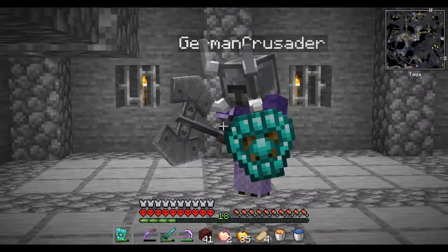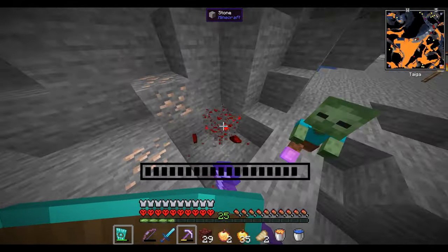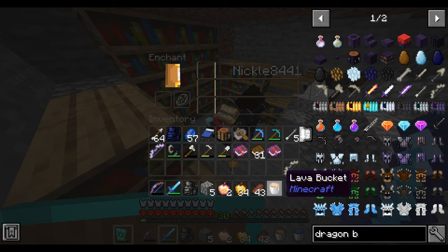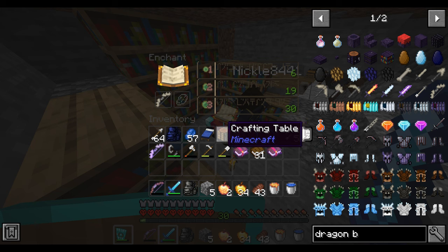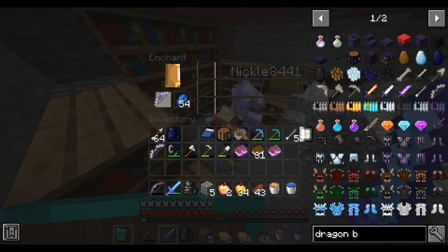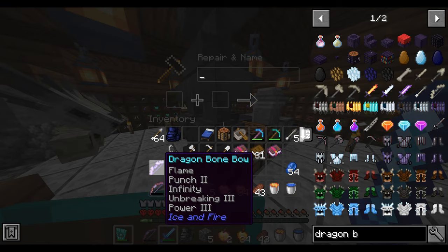This is where we split up and I go continue to get XP and enchant the bow. I've crafted another dragon bow to enchant — it says I'm breaking 3. Now hopefully there will also be the power enchantment. Power 3? I'll take that. Once I combine these two, I will have a pretty strong weapon. I'm happy with that.